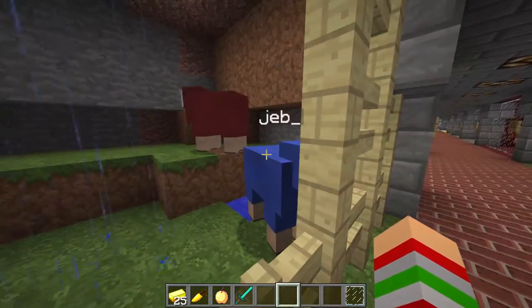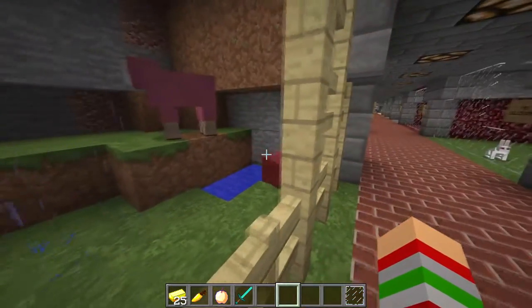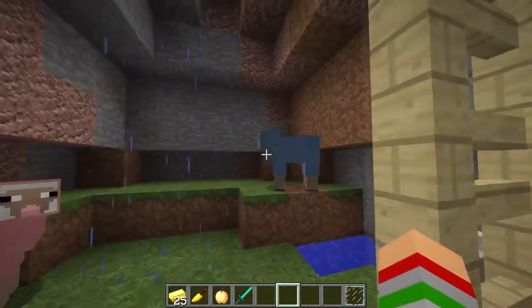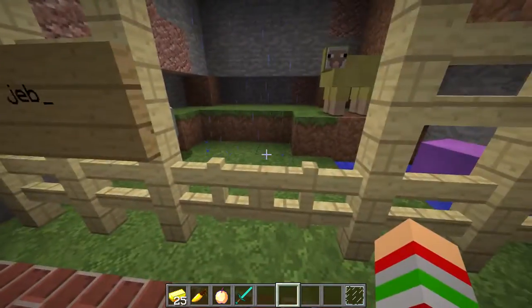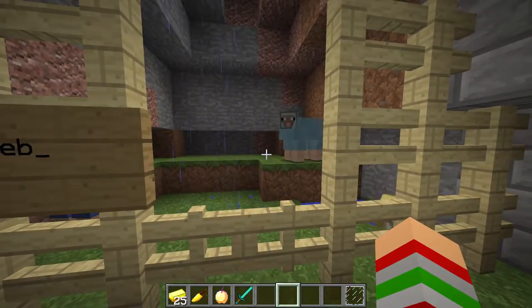Over here we have the Jeb sheep, created with the 'jeb_' name tag. It cycles the sheep through all the different colors you can ever find on a sheep. However, when sheared or killed, the sheep still drops its actual color from before you placed the name tag.